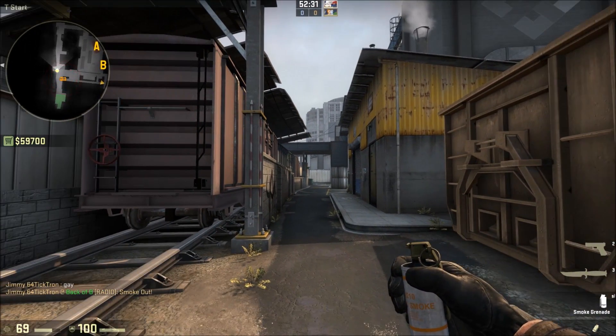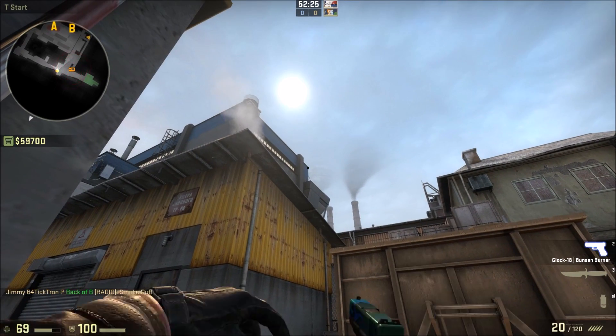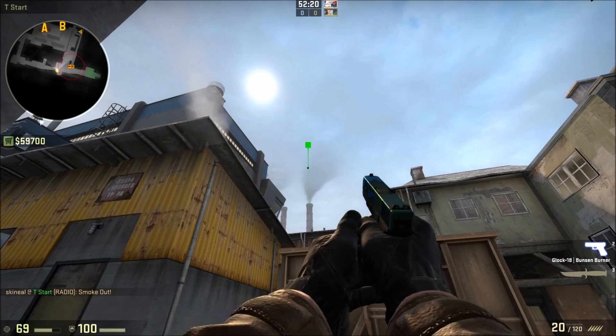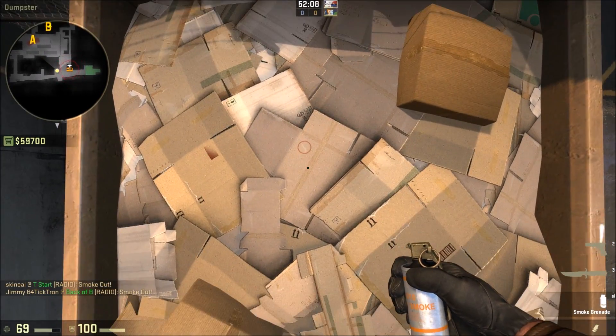I'm going to quickly show you the smokes for A-site on Train. The first one, you're going to line up against this red thing. You're going to go to this right-hand chimney at the height of the blue corner, and you're going to throw that. And that goes between red train and blue train here, directly down in the circle.